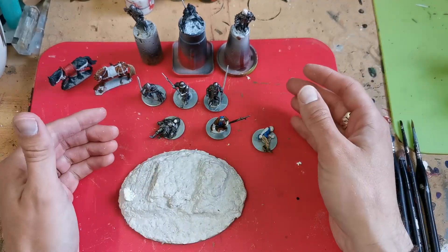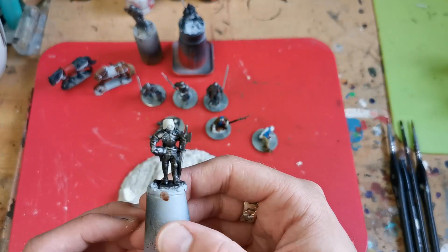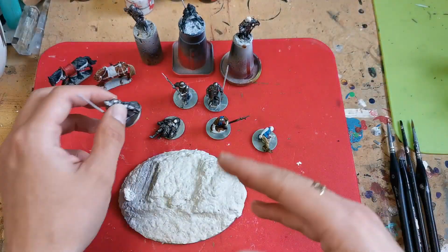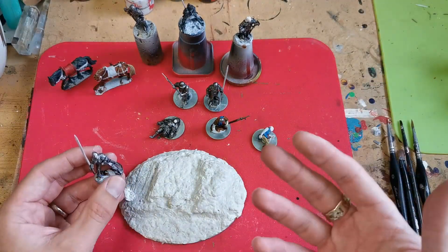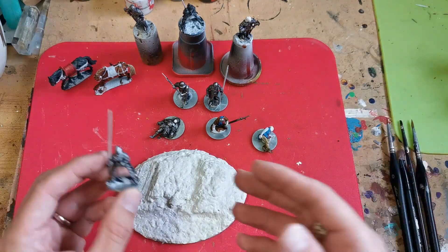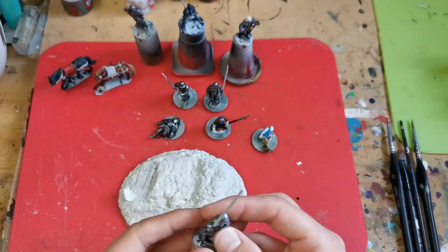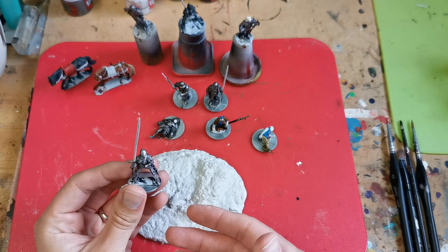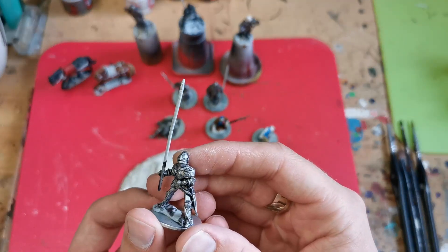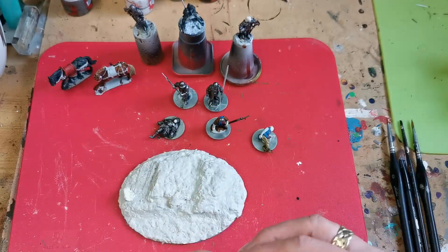The knights — or men-at-arms — I've finished all of the armor work. These guys are all in fairly dark armor, which is just the standard thing I use: Lead Belcher with the contrast paint Basilicanum Grey over the top, and then dry brushed back up with Lead Belcher. This guy I used a much lighter silver — a chrome color — just to make him stand out. He's the standard bearer.